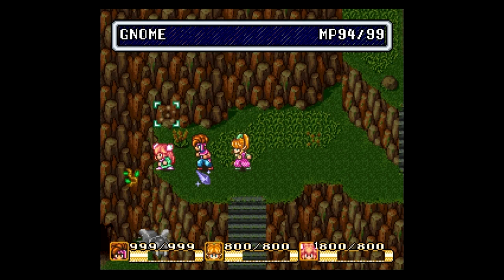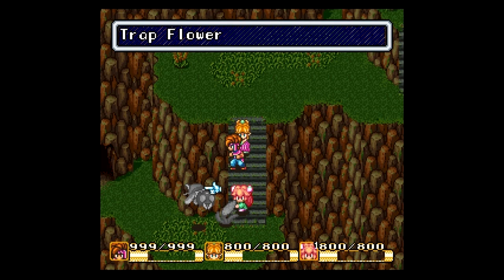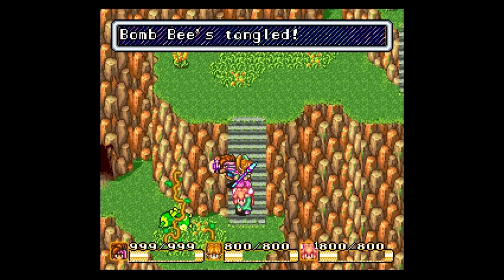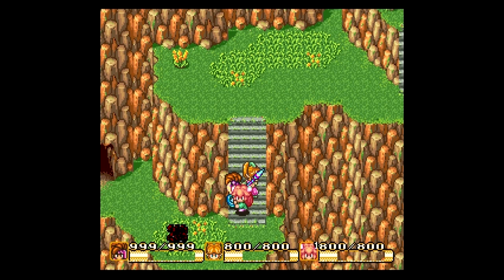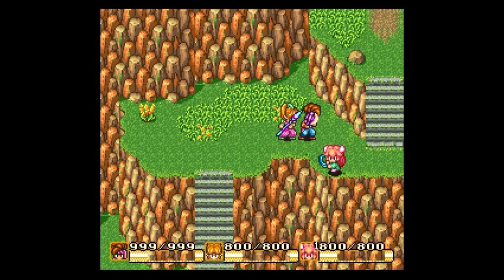And finally we've got Speed Down on just the bee. Look at all those vines! It died before its hit and evasion went down. Once again, Speed doesn't mean Speed in this game.